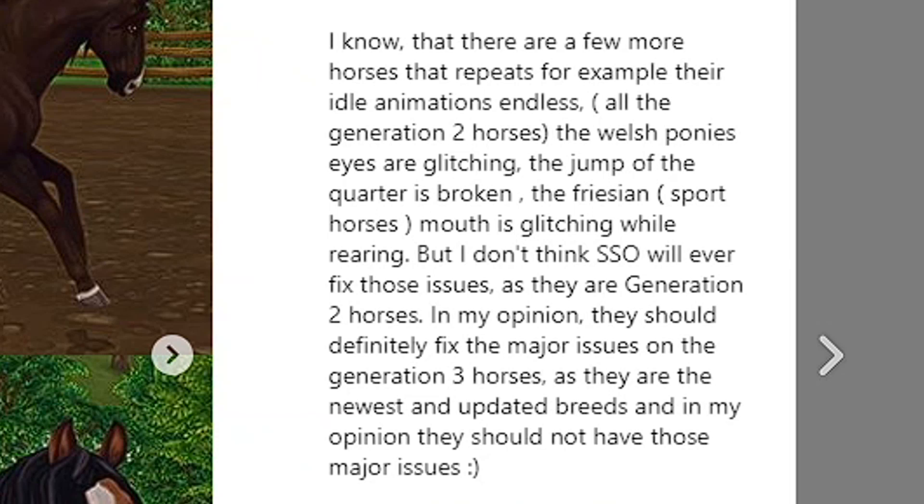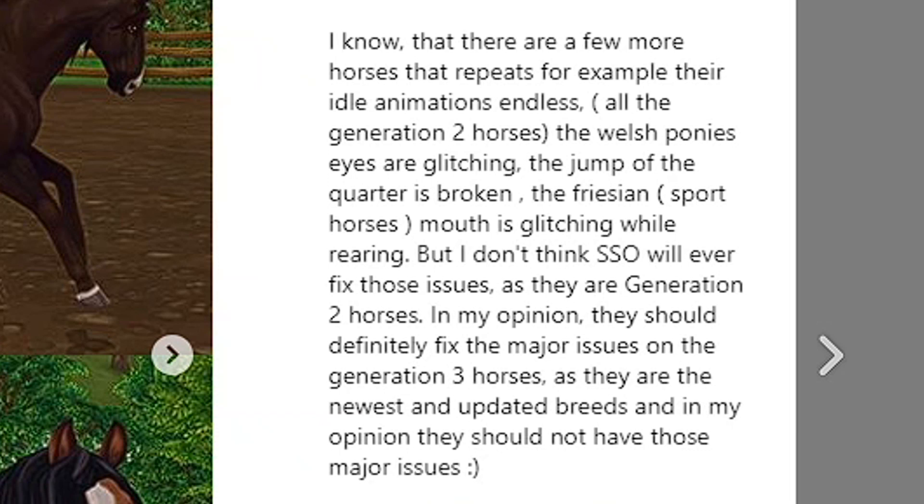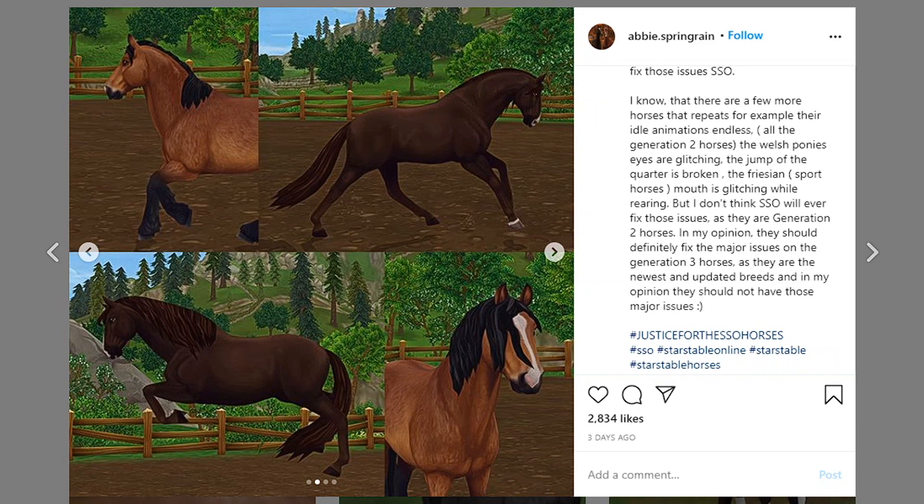There are also a few more horses with repeating idle animations endlessly — all the Generation 2 horses. The Welsh ponies are glitching. The jump of the Quarter horse is broken, which I made a video about. Some people said it was fair because all horses now have the same speed, but that's not correct — Star Stable only changed the jump of the Quarter horse, not the American Paint horse, and they're literally the same mold. The Friesian mouth is glitching while rearing. I don't think Star Stable will ever fix the Generation 2 horse issues, but they should definitely fix the major issues on the Generation 3 horses, as those are the newest and updated breeds that should not have these problems.